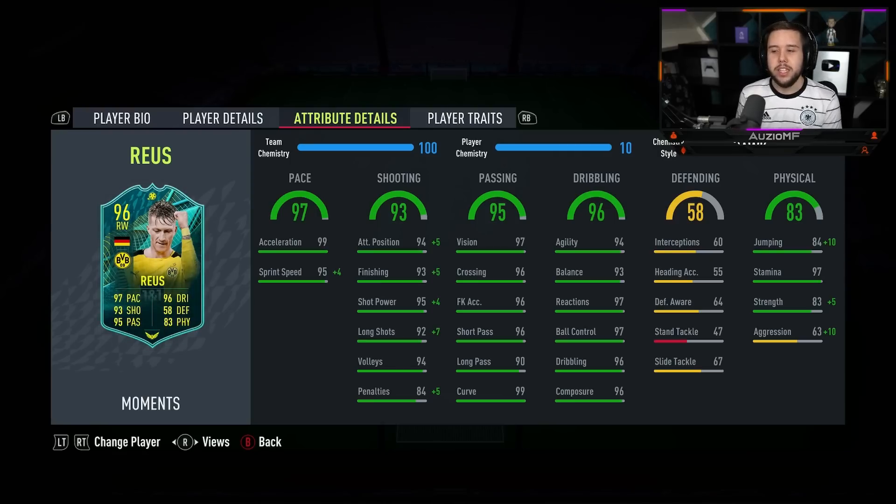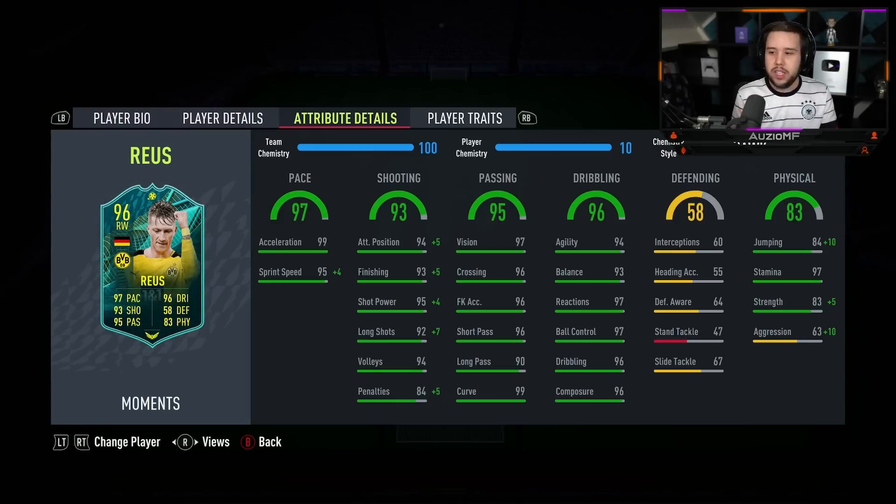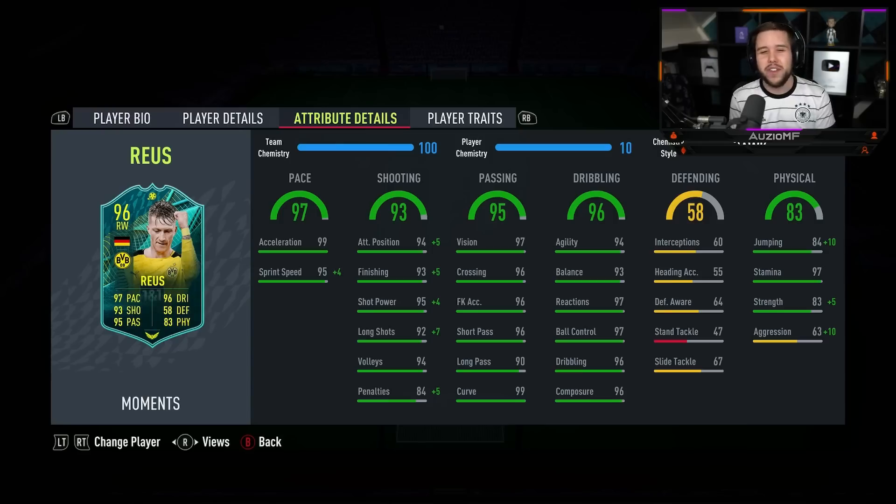The physicals - the jumping was good, the stamina was good. The strength - I was expecting him to get bodied time to time, especially when you're matching up against Chiellini every single game. You can definitely tell he has 73 aggression because he's not a player that fights. He's not a player that really fights for the ball, and that's something I don't like to see. There were certain situations where it didn't feel like he had 88 strength - inconsistent, but you could definitely tell he was using it time to time.